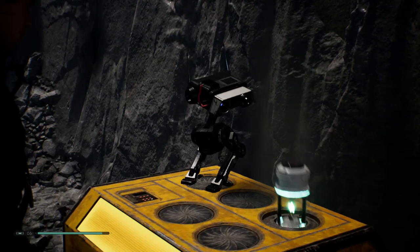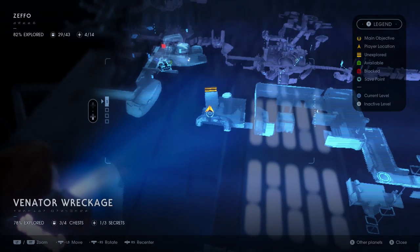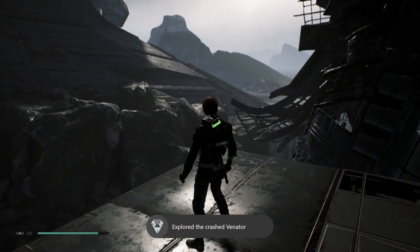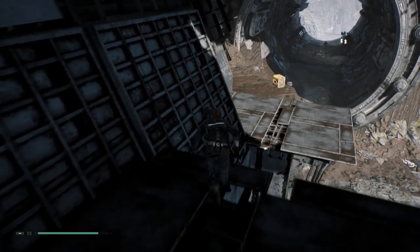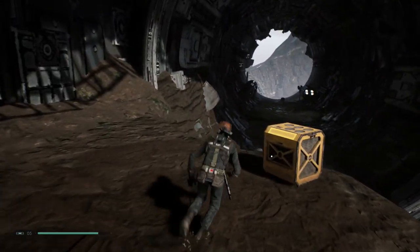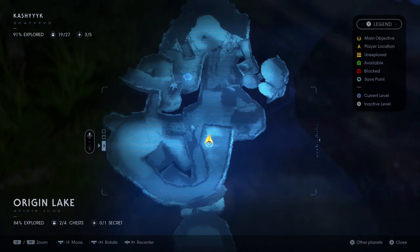The final Zeffo stim canister won't be unlocked until near the end of the game because you need to enter the Venator wreckage and you'll need double jump, Force Push, Force Pull — basically all of your abilities. Here's where it is on the holo-map. Make your way through the whole wreckage and at the end you'll unlock an achievement called Visiting Alderaan Places, then go to your left and you'll see the stim canister.